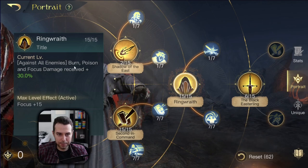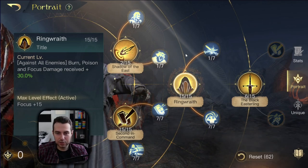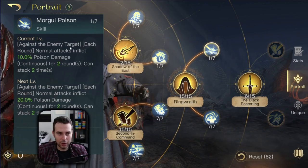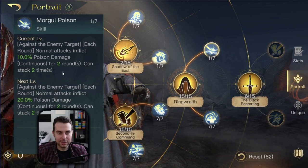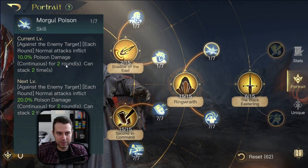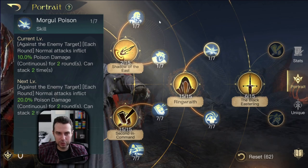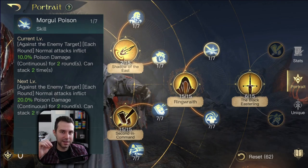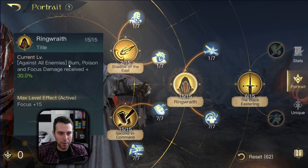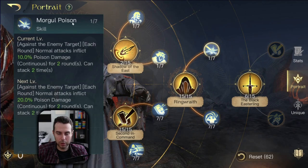The most important debuff is the burn debuff for your alchemist and corsairs. Then we have Mogul Poison. It is enough to just put one point into this because whenever Kamul attacks with normal attacks, you apply a poison debuff that lasts for two rounds and it can stack two times. We don't put points into this because of the damage output — one point is enough to have it as another debuff to protect your burn debuff from being dispelled.